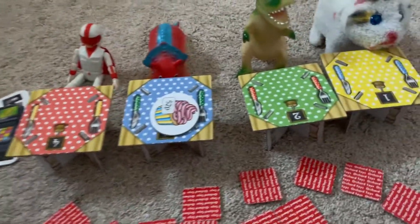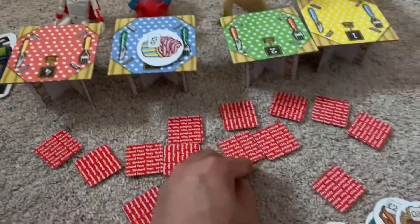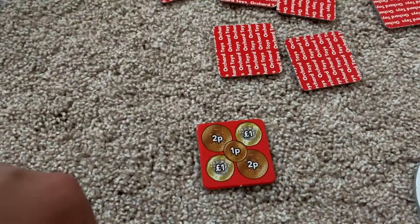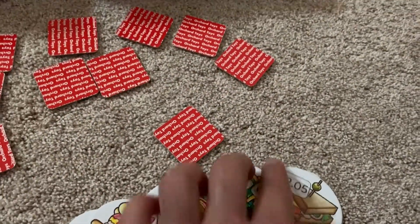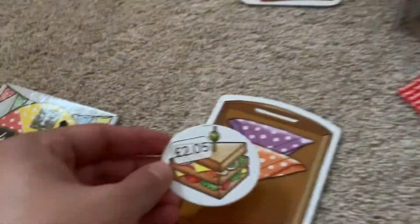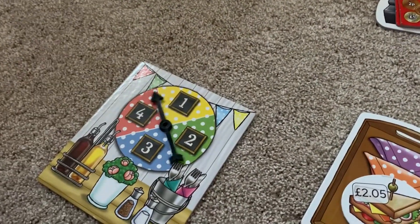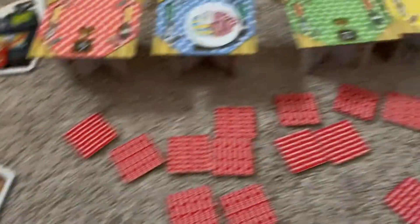My turn now. Two pound five P. Do I have two pound five? There it is! So that goes on the tray — the two pound five P goes on there — and then I get to spin the wheel. Number one — Kitty! Kitty gets the food.